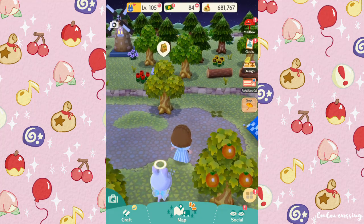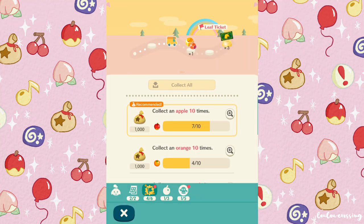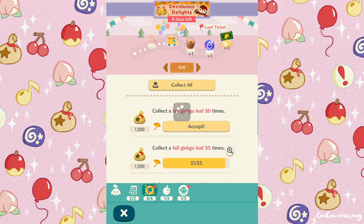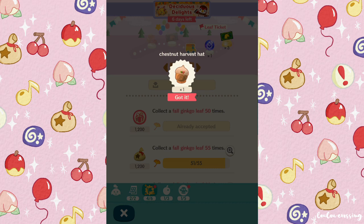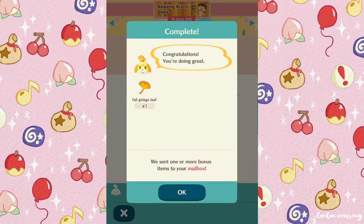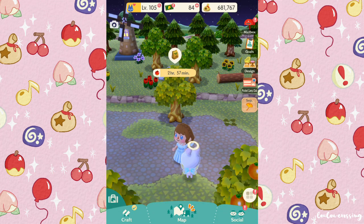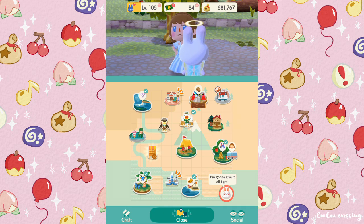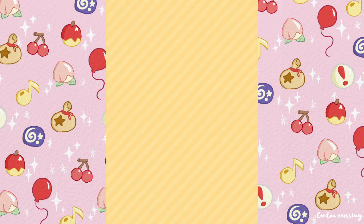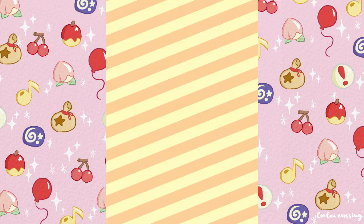Let's see what goals we have - we have to collect apples and we're still collecting four ginkgo leaves, we unlocked 1200 bells and we got a chestnut harvest hat, which is so cute! We've collected 15 acorns - if we collect 25 we'll get some leaf tickets, so that'll be our goal for today. We also have a lucky fortune cookie, and last time I recorded we had a 5000 bell cookie. This is such good luck - it's an Apollo Cinema cookie, let's see what we get.